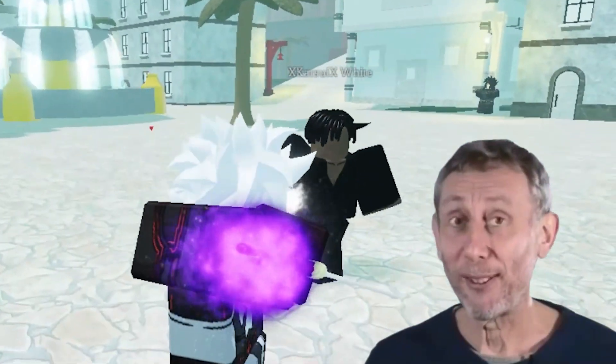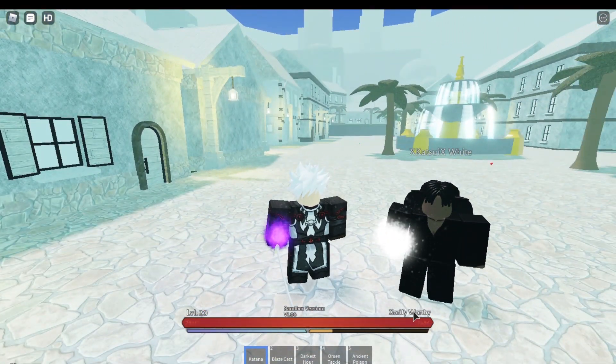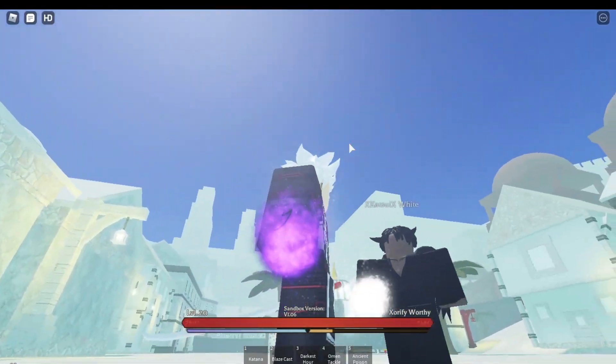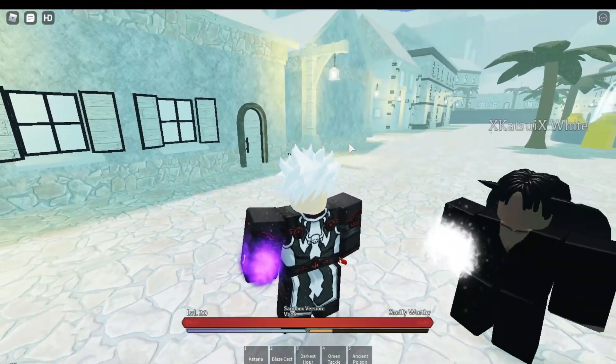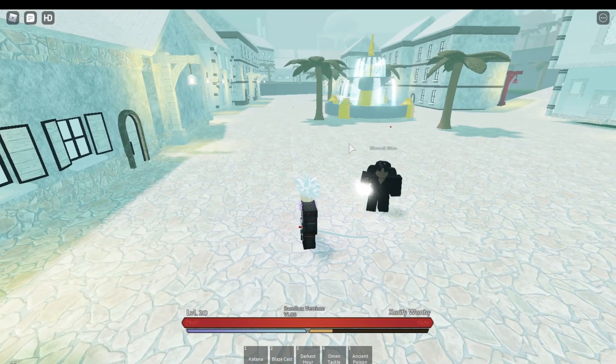Look at my arms - we got the ancient human going. Look at my eyes, we got the ancient human. I'm max ancient human. We're also gonna be showcasing this dark magic on me, bro. I got all the skills. This stuff is alright, but you'll see in the video. Anyways, let's get straight to it.